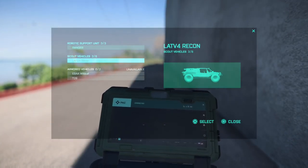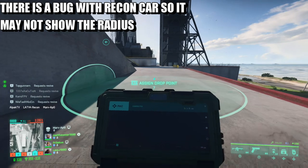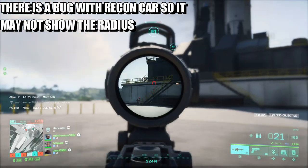It looks like a care package. You've got your two tanks, you've got the recon car, and you've got your Rangers. What you need to do is assign a drop point, and obviously whatever you want, drop it in — and that is pretty much it.